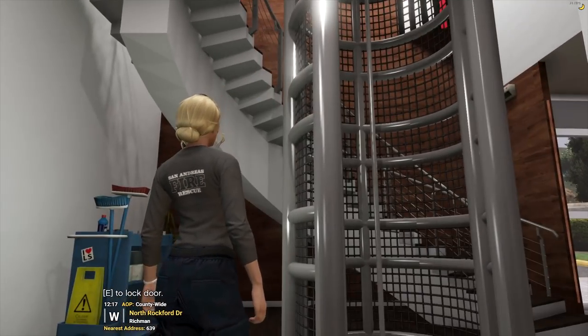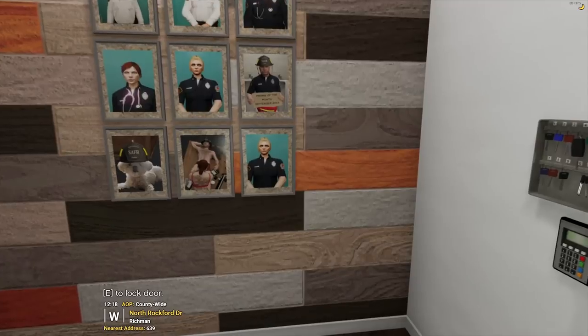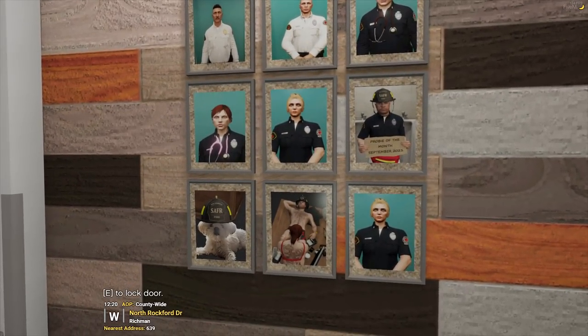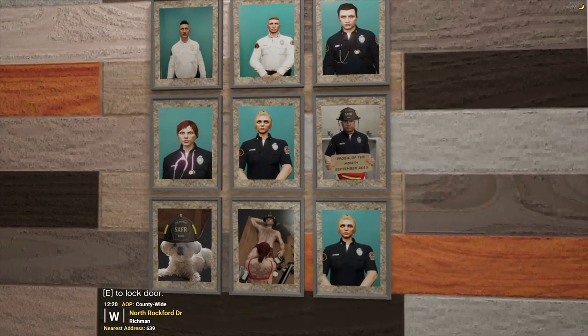So into the lobby we have the Fireman's Pole, which we'll see later. And we have the Wall of Champions. We have a number of Battalion Chiefs, Chiefs, Captains, etc. on here, as well as Taylor's dog, the Firehouse dog, questionable activity, and the Proby of the Month.